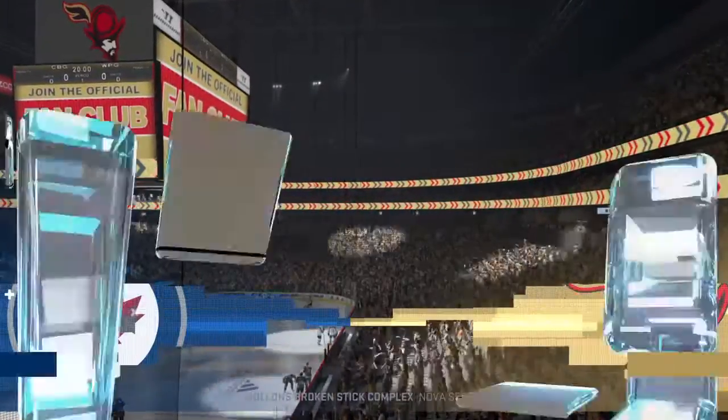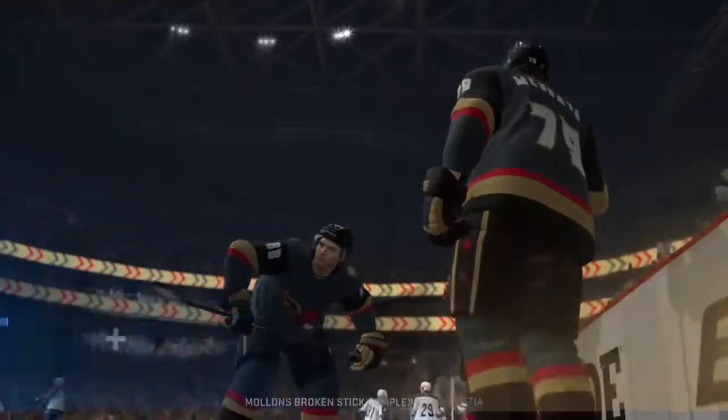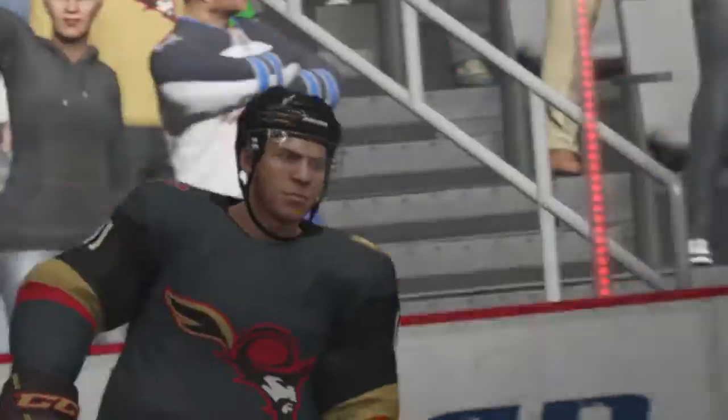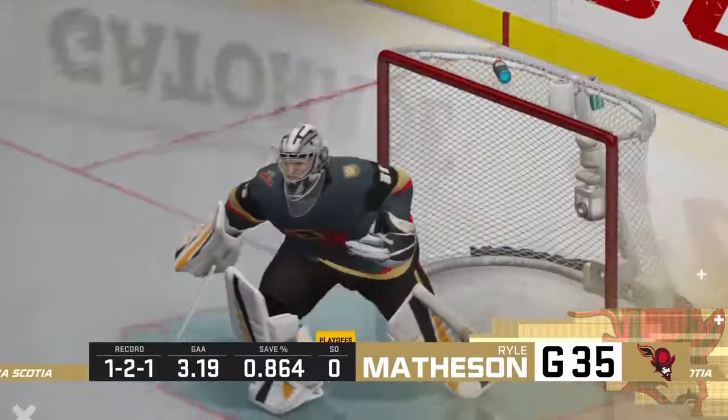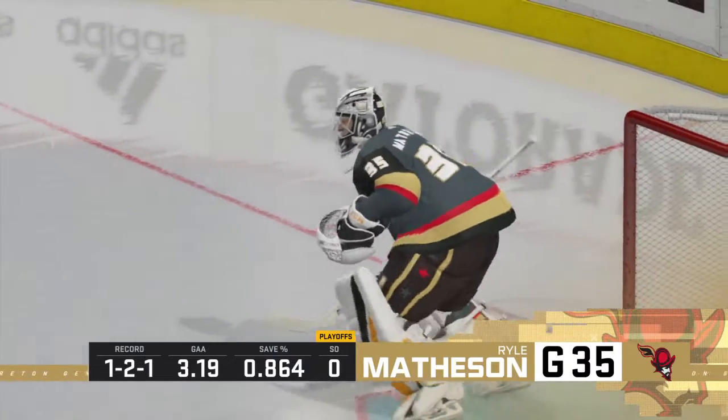Welcome back here on EA Sports, along with Ray Ferraro, I'm James Cebulski, looking forward to this one. Puck drop just moments away here. They have a chance to close things out — does that relax them at all? No, I don't think so. I think you feel more urgency; you want to get this over as fast as you can.